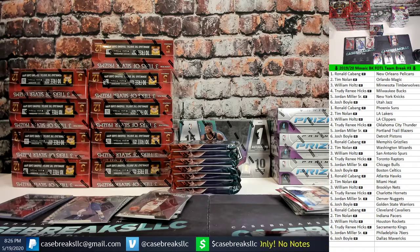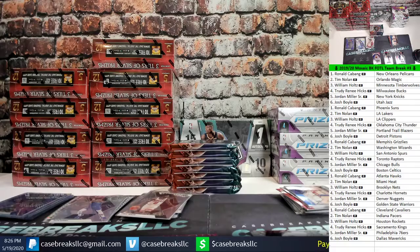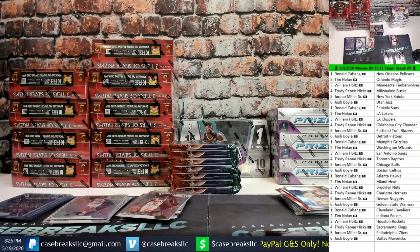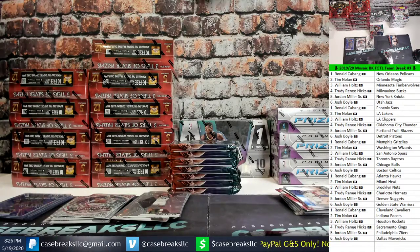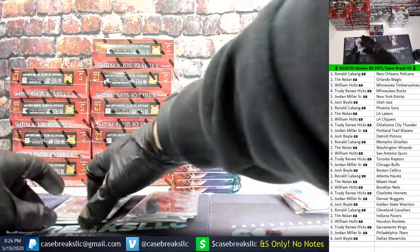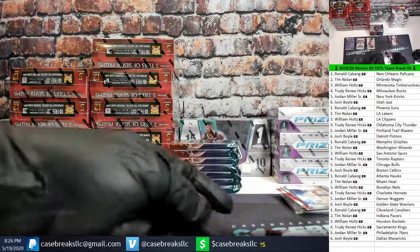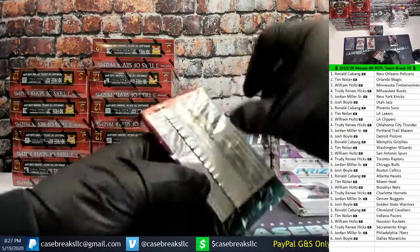I'd love to see the Zion swirl too — hell, let's get a green and a pink in the same box. I opened someone a Curry Genesis that was worth like $400 — that was Derrick.